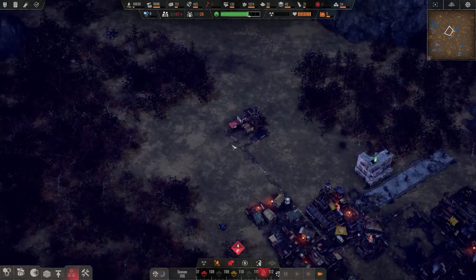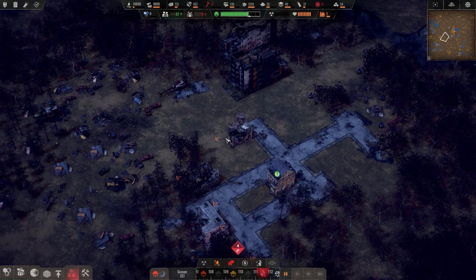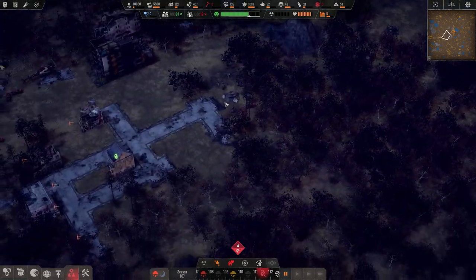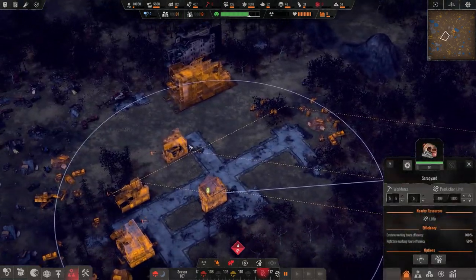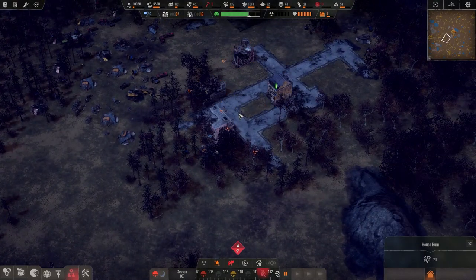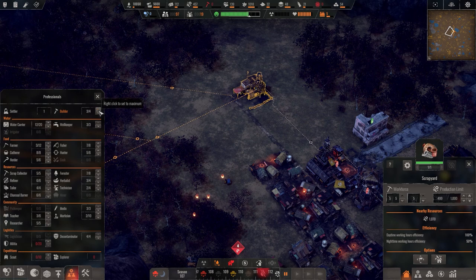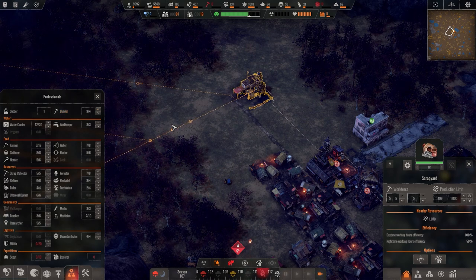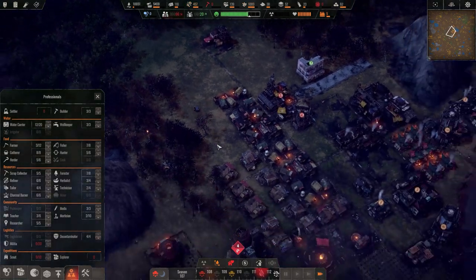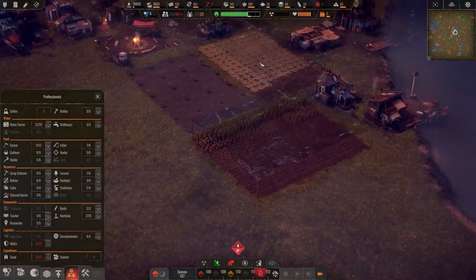I almost wonder if building a road out here would make more sense — like put things out there one way or another, they're walking out there. If I put a road out there and put the whole scrap yard out here, they can do all this mess. There's a lot of scrap here. But we're doing fine on scrap so I'll leave it alone — if it ain't broke don't fix it.